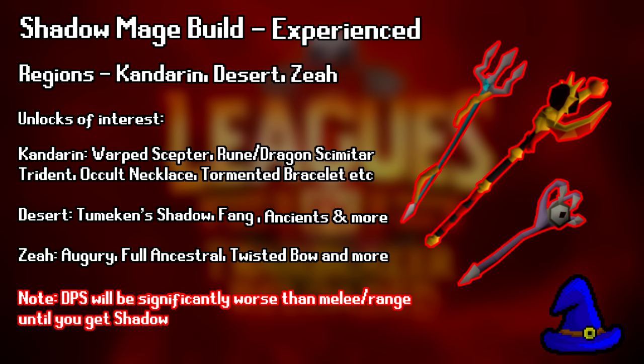You also get Augury and Ancestral from Raids 1. Once Shadow is unlocked, you basically have the strongest overall build in entire leagues, but the path to it is considerably more challenging than the other builds. Trident is just way worse than something like meleeing with a whip or using ranged with a crossbow with their respective relics. This build is for people interested in challenging themselves more than it is to learn new content.